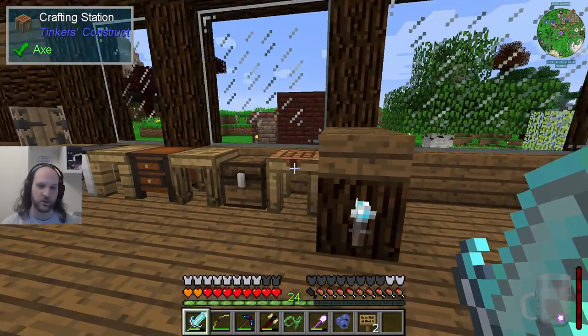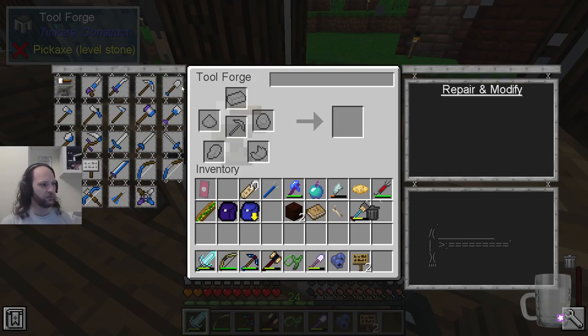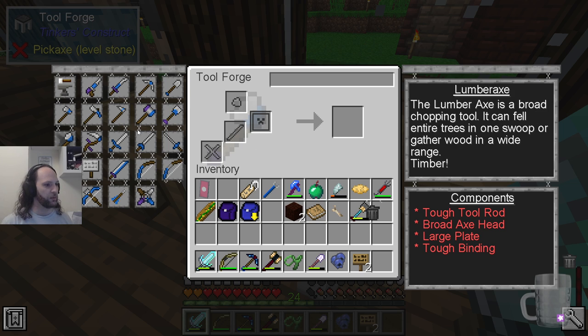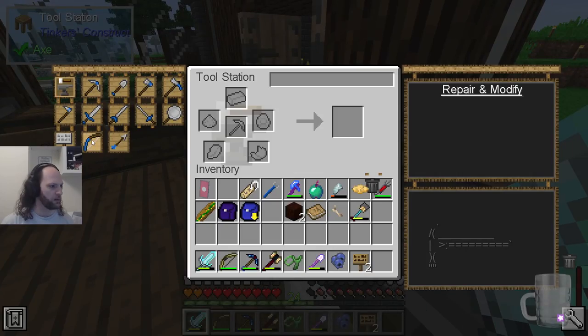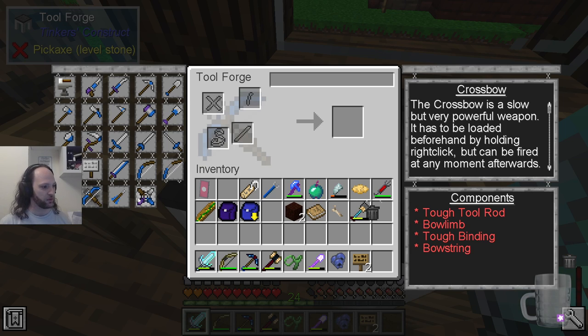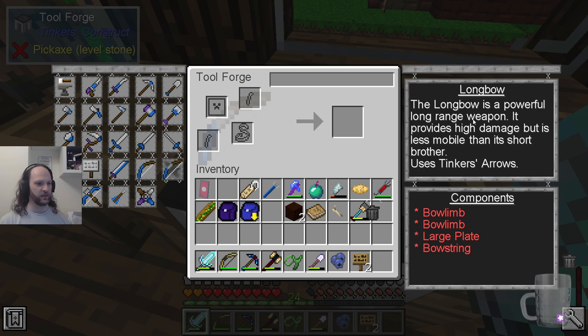One of the major advances we made last time was that we finally have this tool forge. The tool forge is part of Tinker's Construct and allows you to make bigger tools — significantly the hammer, the excavator, the lumber axe, and some next-level weaponry. You can make a simple bow, but not the recurve, the longbow, or the crossbow apparently. The bigger tools do more but are slower — it says this one is less mobile.